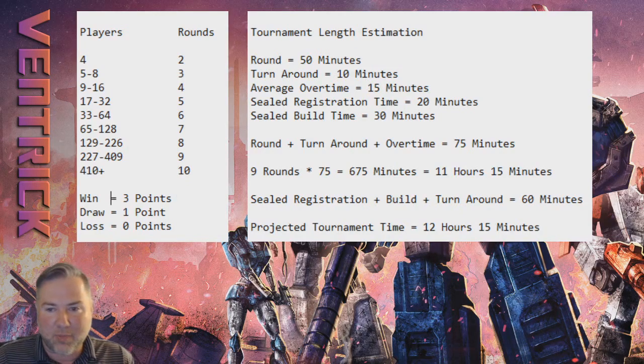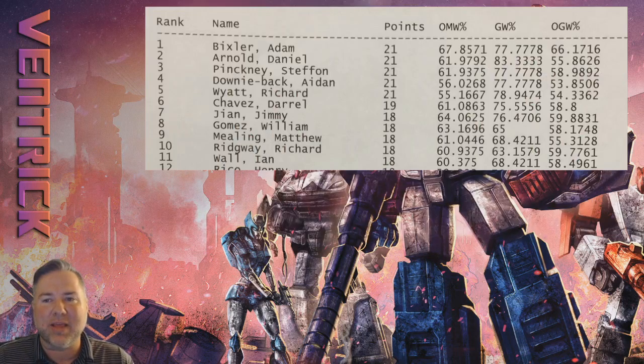Pro tip: the player meeting is not your first round pairings. So we've gone through the player meeting and the number of rounds. Now you might hear people talk about cutting to the top eight or ID-ing into the top eight. I'm going to pull up the standings after round eight at the Energon Invitational. Adam Bixler: 21 points. Daniel Arnold: 21 points. Stephen Pickney: 21 points. Aiden Downeyback: 21 points. Richard Wyatt: 21 points. Daryl Chavez: 19 points.